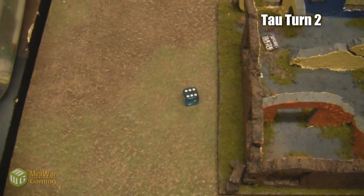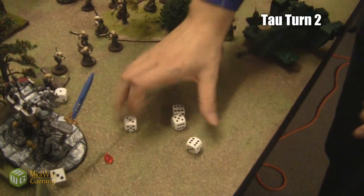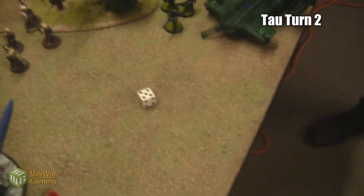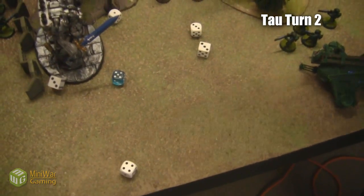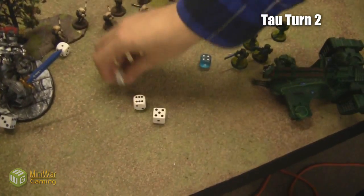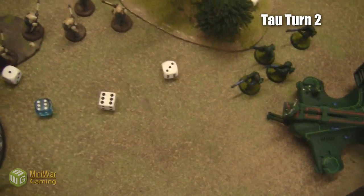The second Hammerhead railgun does one more wound but he makes the four-up cover save again. The third Hammerhead's railgun misses, but four burst cannons hit and do a wound — he has a two-up armor save now, which he makes. My Battle Suits then take long-range plasma gun shots, hitting on threes with their targeting array. They do two wounds — one normal and two invulnerables — and he fails one, so he's down to two wounds.